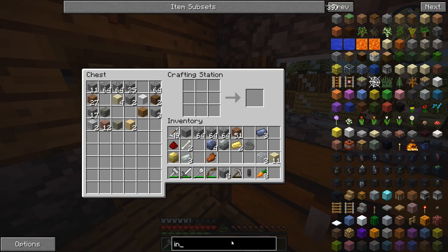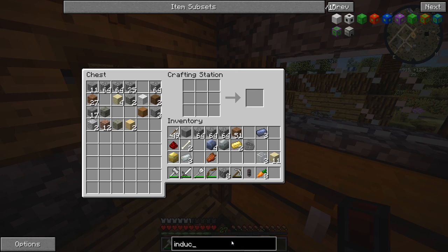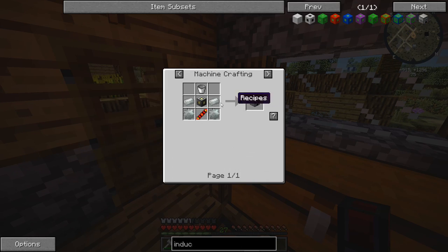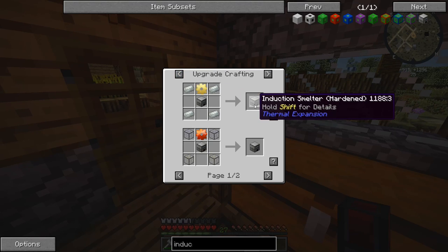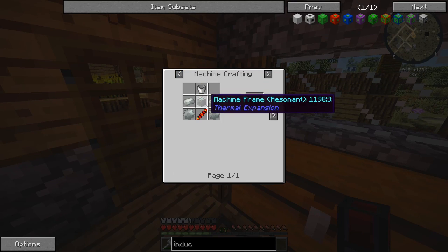Let's look up the induction smelter. We just need the basic version — we don't need the super duper hardened one. We need invar — that's what we got the invar for. We need the basic machine frame.